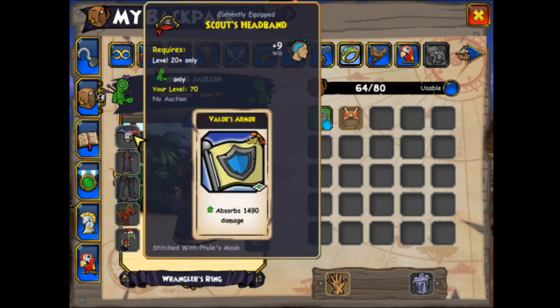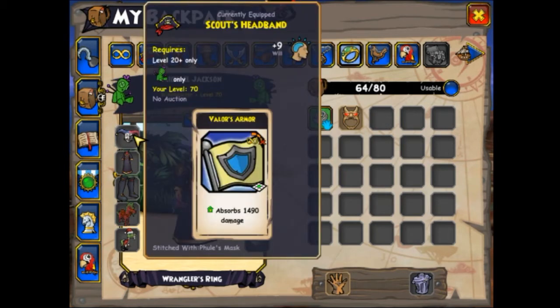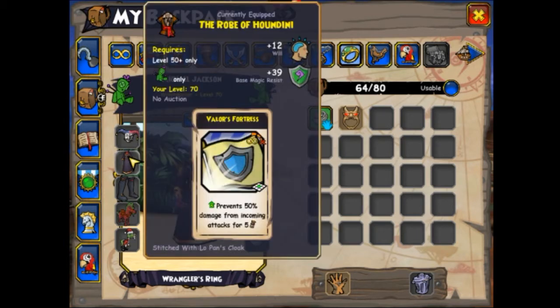First we're going to have a look at the gear. You want the Valer's Armor hat. I'm going to refer to the gear by their abilities — I don't like to name the actual piece of gear. If you want to know where to get it, consult the wiki linked below — the Pirate101 Central wiki. The hat is the Valer's Fortress hat; I got that from Elka Bowing.